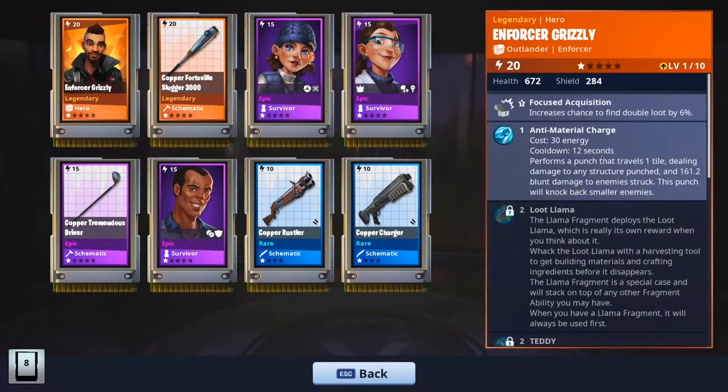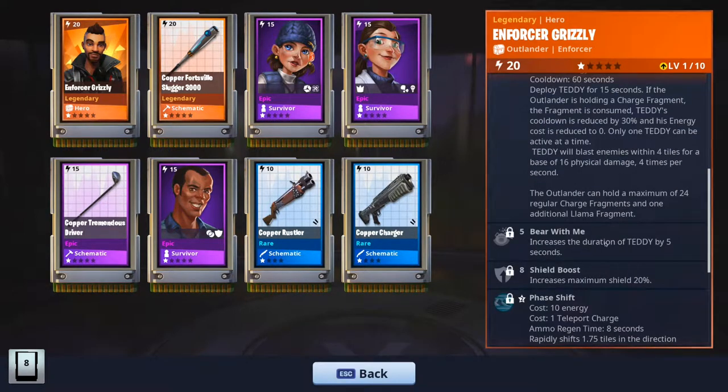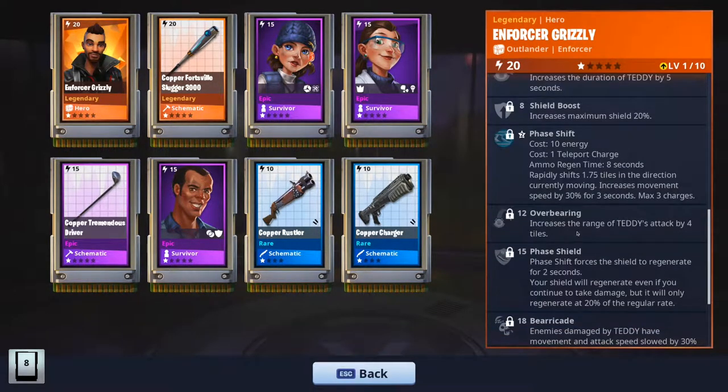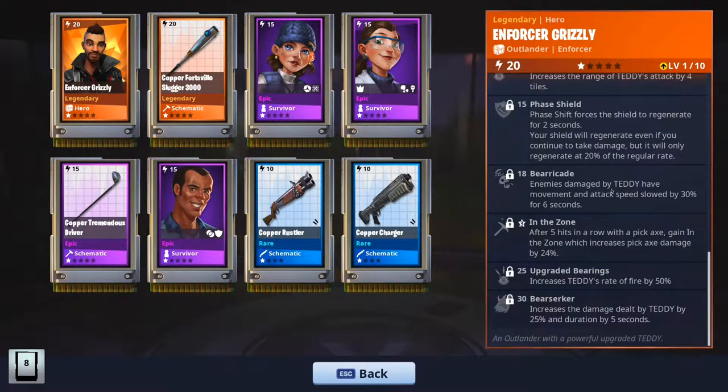I'm going to show you a little bit of his abilities right here. It's the chance to find double loot that every Outlander has. Anti-material charge. The loot llama. Here's the teddy — increases the duration of teddy by 5 seconds. Increases max shield for defense. Phase shift. Increases the range of the teddy attack by 4 tiles — this is huge. Face shield. Barricade enemies damaged by teddy — have their movement and attack slowed by 30%. In the zone — everyone has that. And upgraded: increases teddy's rate of fire by 50%, increases the damage of teddy by 25%, and duration by 5 seconds. This is great. I'm happy.